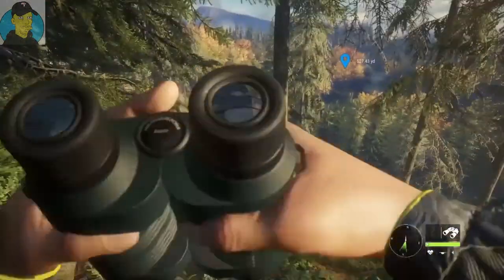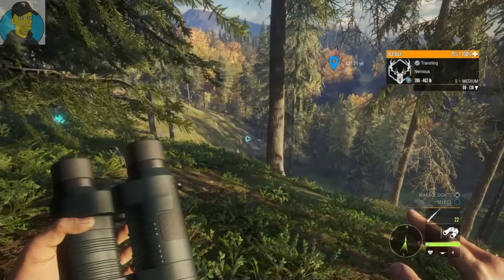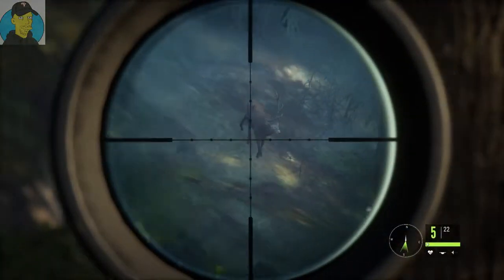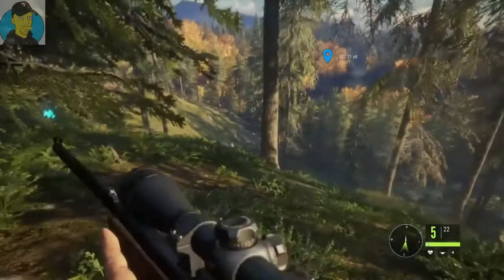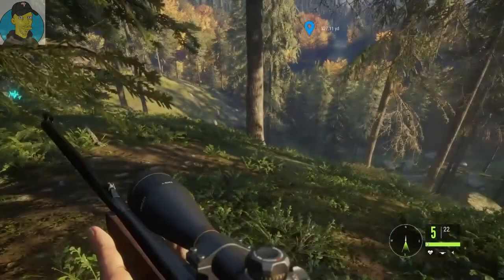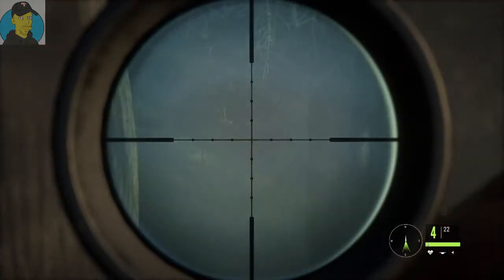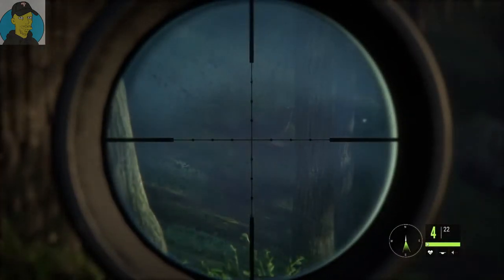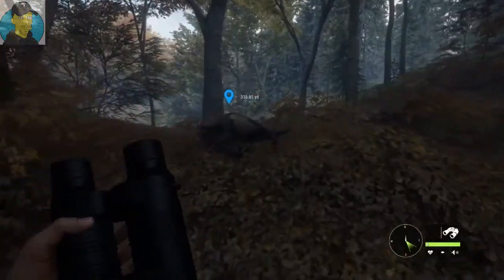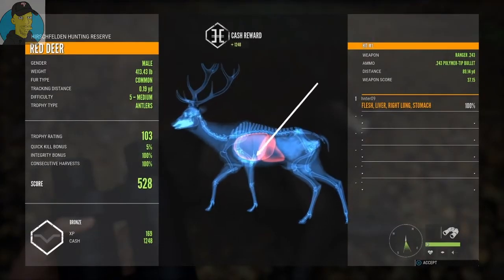We got some movement down there. He's kind of small, but since I'm running short on time I'm going to go ahead and take him out. Come on, offer me a shot. All right, we hit him. He didn't get too far — let's see what we got. A bronze, yeah — I kind of figured he was small.